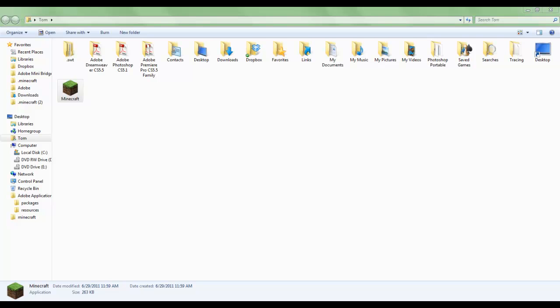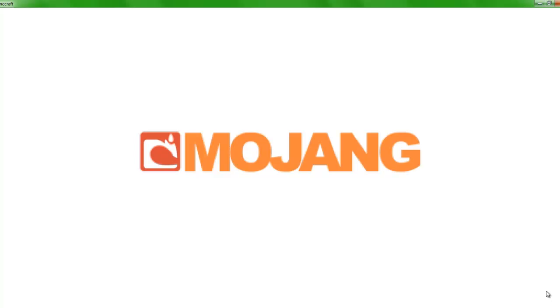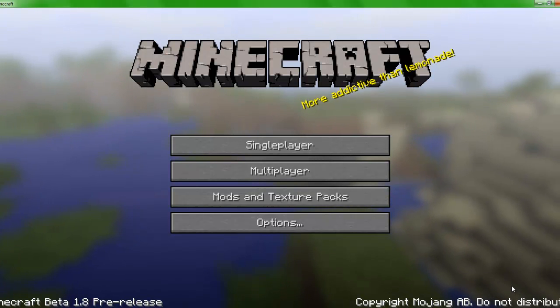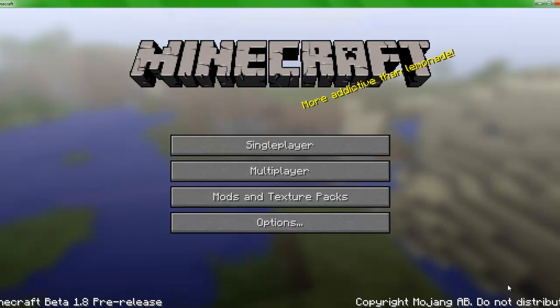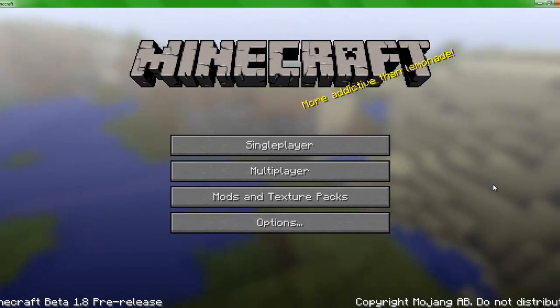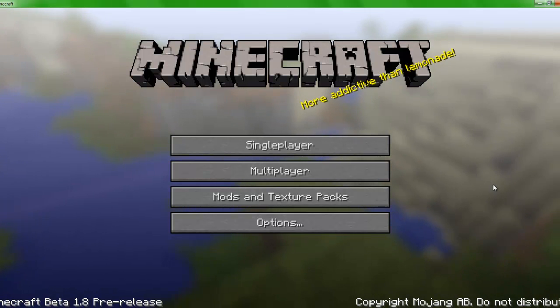Once you've done everything we just walked you through, you're going to want to open up Minecraft. For some reason I can't connect to the online premium version, so I'm just going to play offline. So let's open up Minecraft and play offline. Right now you can see there's a new opening screen with a background — it kind of looks a bit like RuneScape but in HD. It says 'More addictive than lemonade.' And down below it says 'Minecraft Beta 1.8 Pre-release. Copyright Mojang AB. Do not distribute.'